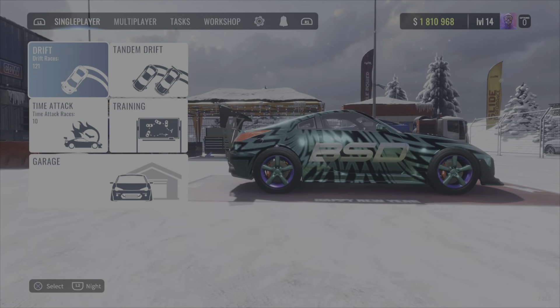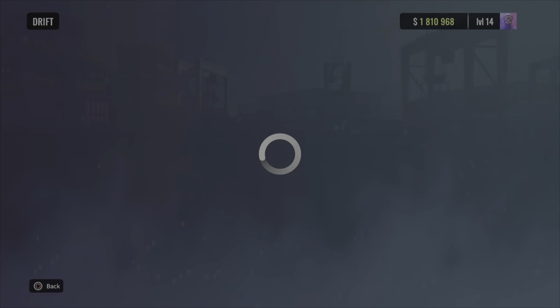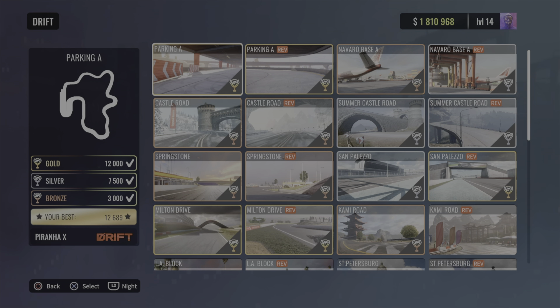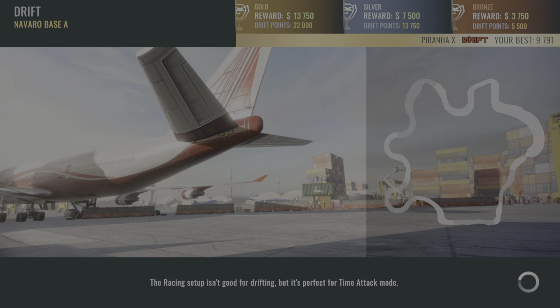What we're gonna do on this one — I want you to join me on this. We've got a Gold Impact in a reverse track, so now it's the Navarro Base. I've got bronze on there already, which was nine thousand seven hundred and ninety-one points, but we want to try and get a silver. We need thirteen thousand seven hundred and fifty points to get the silver and work our way up the trophy scale on this Car X Drifting game.